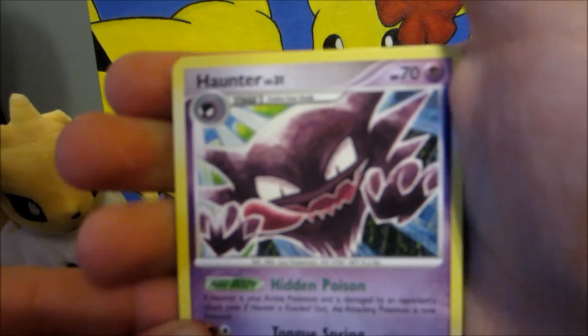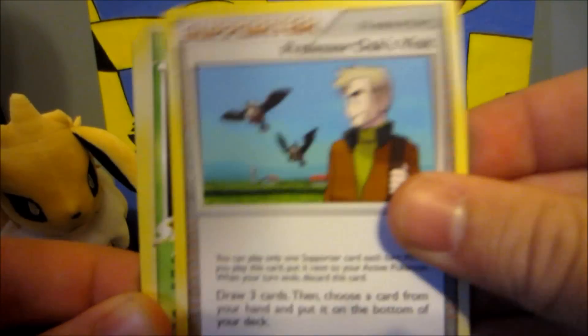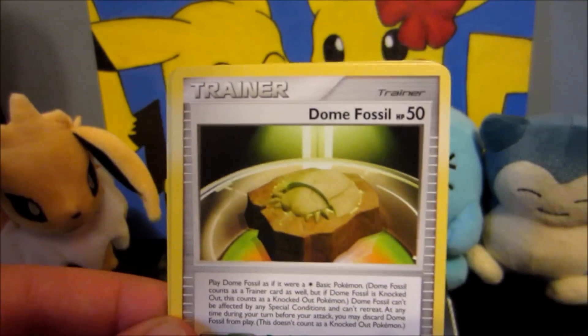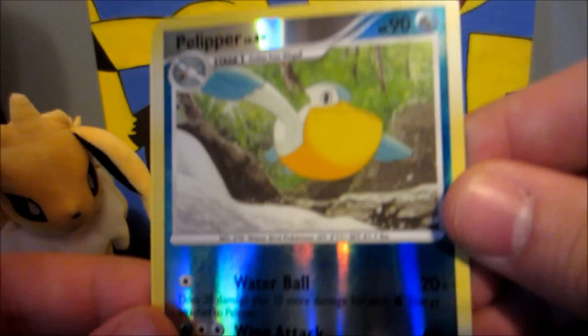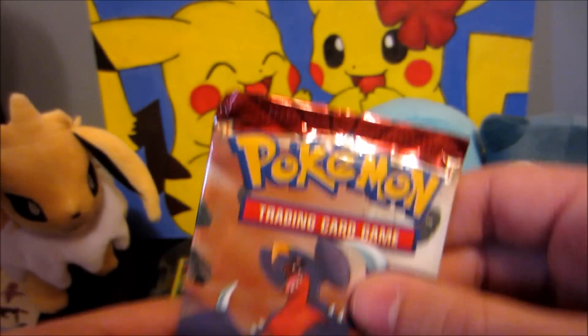Alright, we got Haunter, Wormadam, Professor Oak's Visit, Bagon, Croagunk, Tangela, Nosepass, Dome Fossil, Pelipper which is an uncommon — yep — and the rare is a Spiritomb. Boo, that was a stinky pack. Let's see if we can finish up strong with Supreme Victors, maybe get a shiny pull, something like that, something nice.